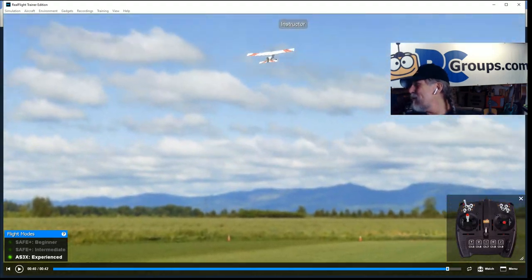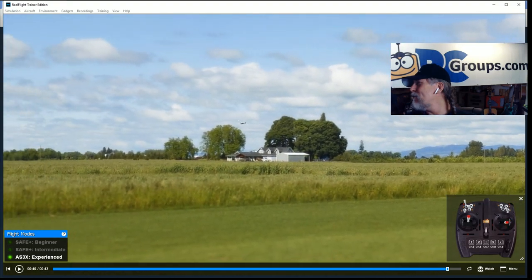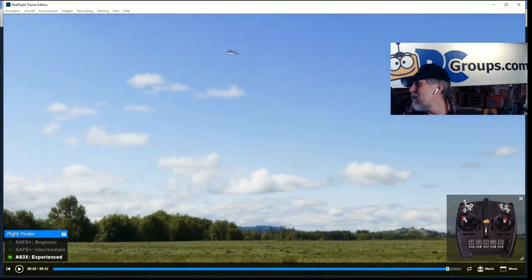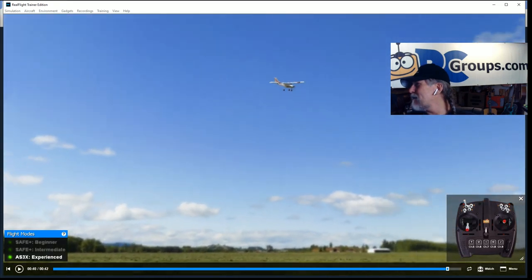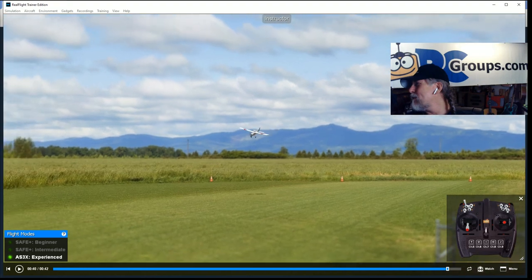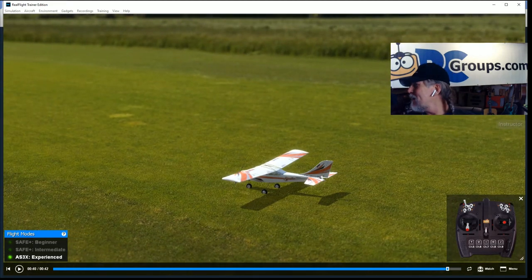In experienced mode, let's do a roll — whoa, I lost it. In experienced mode you can now roll, do a loop. You always want to make sure there's room at the bottom of that loop. Your real RC airplane can fly inverted. Experienced mode is free — by that I mean the plane is free to do what it wants. Let's go back to the menu.